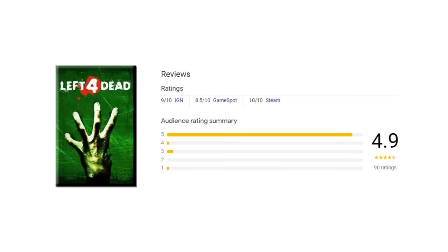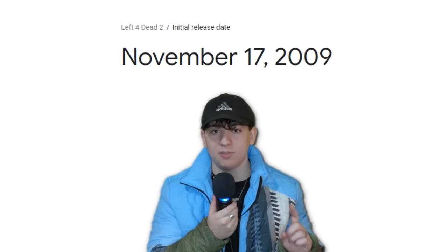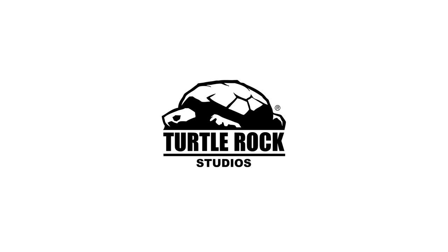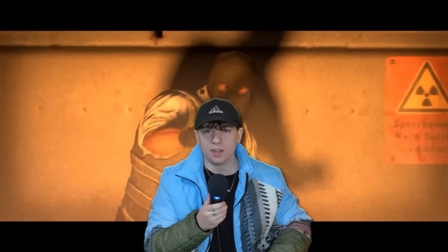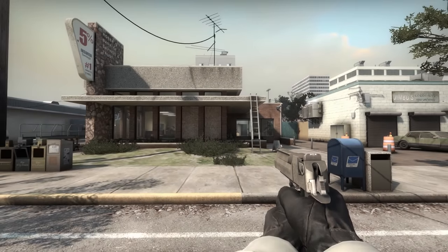Anyways, once Left 4 Dead was done and got its praise, Valve quickly got on to working on Left 4 Dead 2 after seeing how successful the first game was. Left 4 Dead 2 came out exactly one year after the first game, which is a far cry from the development hell that Left 4 Dead 1 was in for so many years. Three years after Left 4 Dead 2's release, Valve released Counter-Strike Global Offensive. What keen players were very quick to realize was just how many reused assets and weapons from Left 4 Dead 2 were in Counter-Strike Global Offensive. The Desert Eagle from Left 4 Dead 2 was the exact same model in Counter-Strike but was thankfully shrunk.